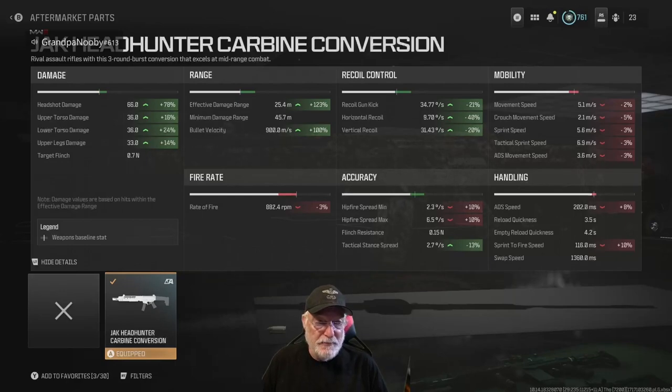The mobility is impacted, but look at the numbers: 2%, 5%, 3%. Don't be afraid of red — at 2% you won't notice it, same with 3% and 5%. ADS speed is 8% worse at 202 milliseconds, but that's still a fast ADS time. And the sprint-to-fire time is 116 milliseconds — you're going to have this machine on somebody's head in 116 milliseconds.